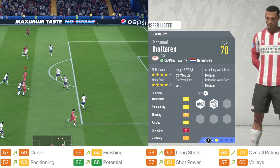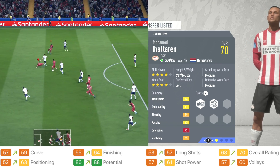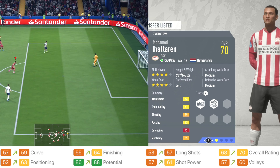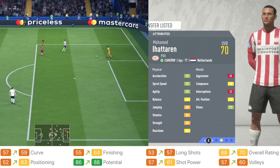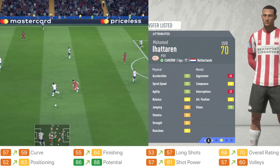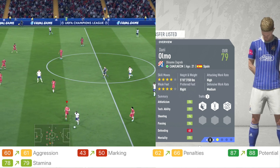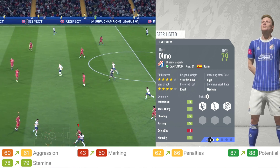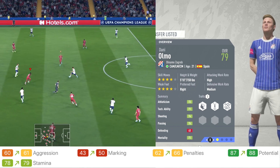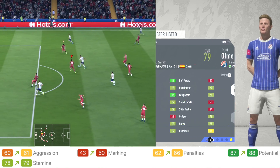In terms of players in this squad update, some have actually been edited — potentials have changed and stuff. The first one is Mohamed Ihatarin from PSV, whose potential went from 86 up to 88. He looks like a young star, I think he's 17 years old, so his stats are pretty average at the moment but maybe he'll grow pretty nicely. Danny Olmo is another player — he plays for Dinamo Zagreb, is 21 years old, and his potential went from 87 up to 88. Marking, aggression and stamina went up as well. Looks like a solid player who'll grow pretty nicely.